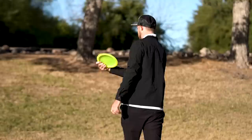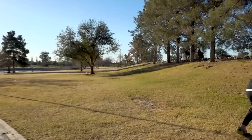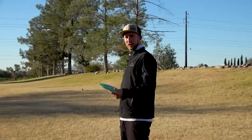We got a par four and it looks like a roller. I'm going to go with the Vandal — just throw it through the gap, hit the Vandal on the side slope, and let the slope take it. The understability of the Vandal will kind of turn it right at the end of the flight — hit the hill, turn a little left, then come back right. You can't see it, but it rode the hill and then the Vandal got understable towards the end of the roller and turned right. Should be in a great spot.